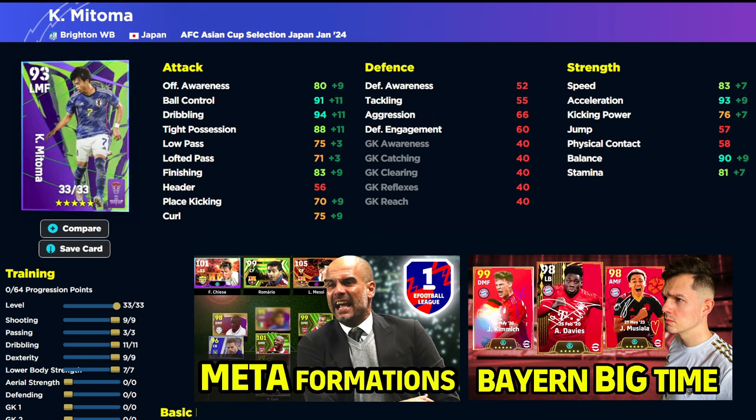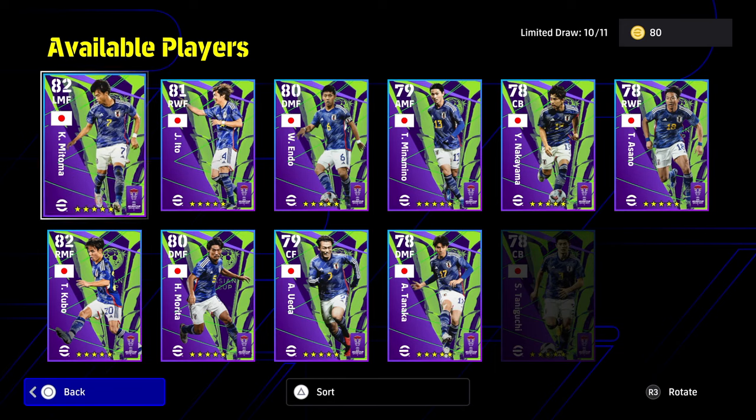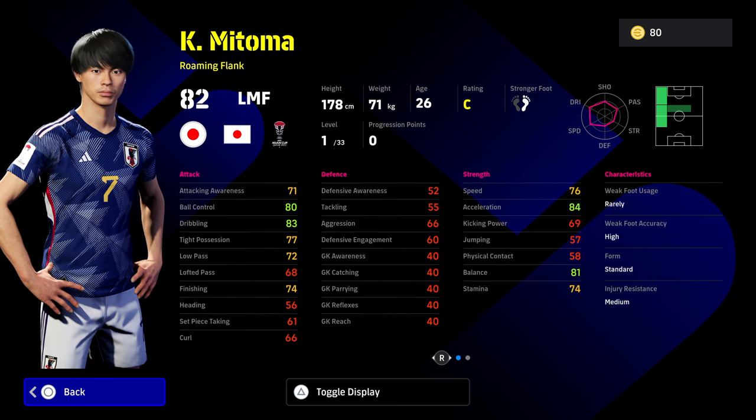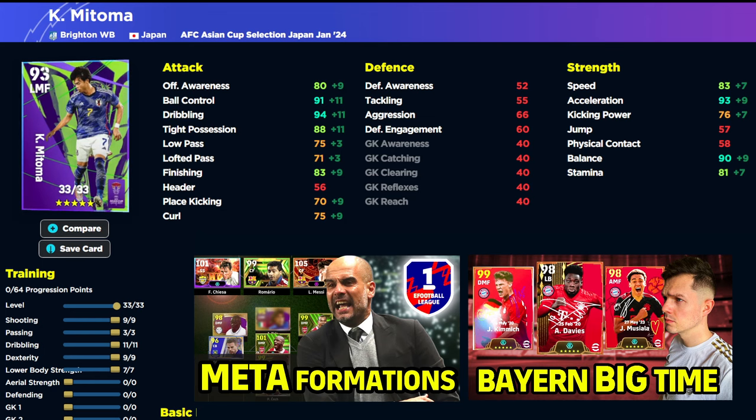We're going to focus on Matoma. This version of Matoma in the database is more suited for people that like to dribble rather than pure pace. He has ball roll, first-time shot, scotch move, outside curler, and scissors feint. He's a real dribble-centric Roman flank type player — he's not down as a prolific winger, so make sure you know how they kind of play. If you want me to do a video on prolific winger versus Roman flank, let me know in the comments below. It's a very solid card with lots of player skills — one of my favorite cards from the early days of eFootball 2022.